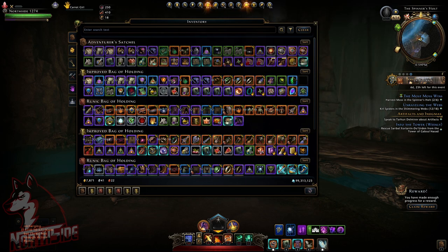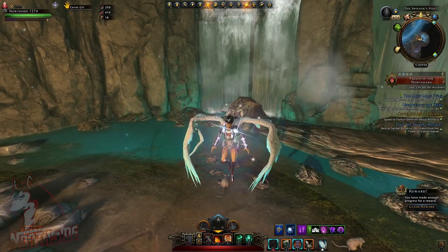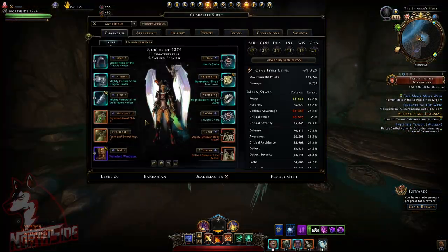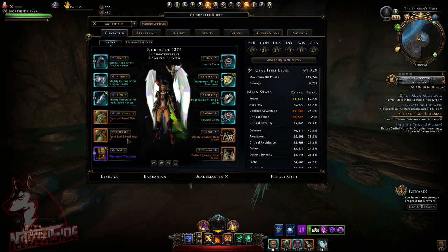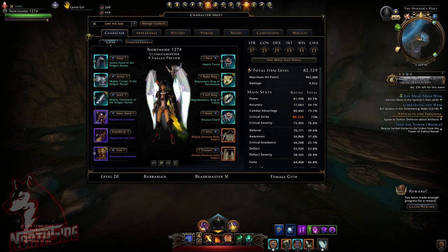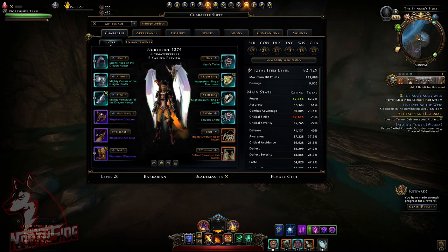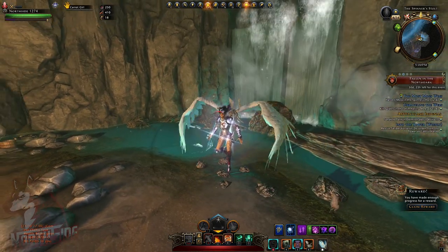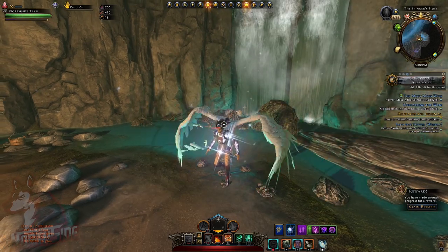It took me almost an hour and 45 minutes to confirm that. Now we're going to jump on the live shard and check what we can actually sell. The legendary weapons are also going to be bound to character if they don't change it. As you can see they are bound to character, and the majority of stuff here is bound to character.